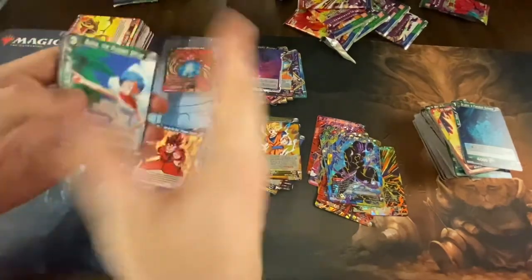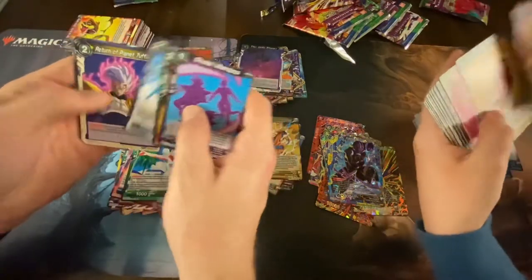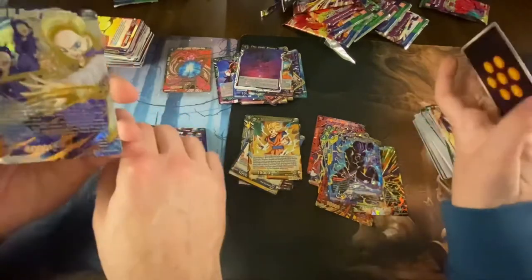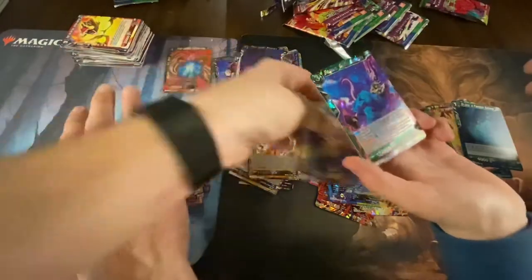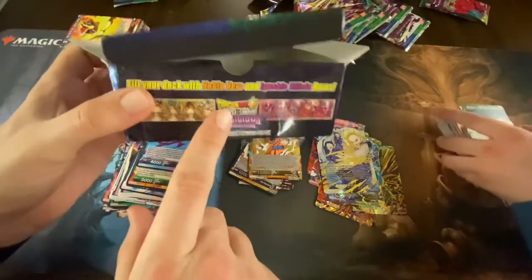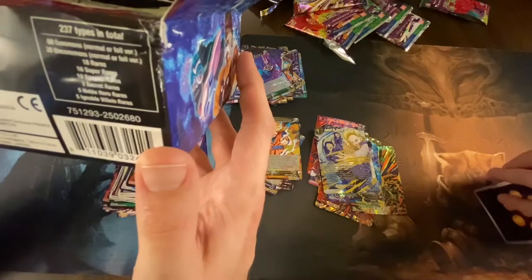I got Bulma the Problem Solver uncommon, Dr. Ero the Evil Scientist uncommon, and Focused Breakthrough uncommon. You got Android 18 Speedy Substitution — SPR. I really have no idea what that means — super rare, super something maybe. The box says: fill your deck with noble hero and ignoble villain rares. So NHR must be noble hero rare and IVR is ignoble villain rares.